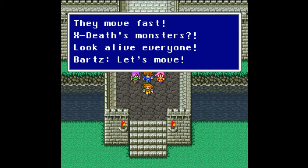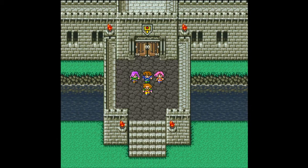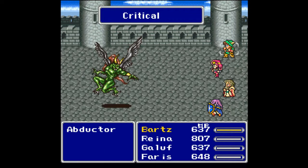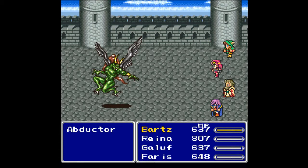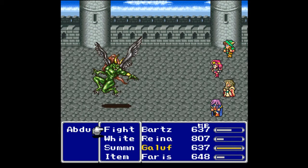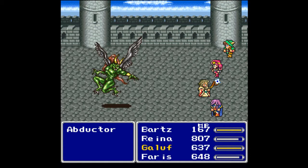Ex-Death's monsters move fast — look alive everyone, let's move. And it's boss time! We're up against the Abductor — the same Abductor that Bartz took out solo. And I forgot I had the Dancing Dirt — oh man, that is awesome!